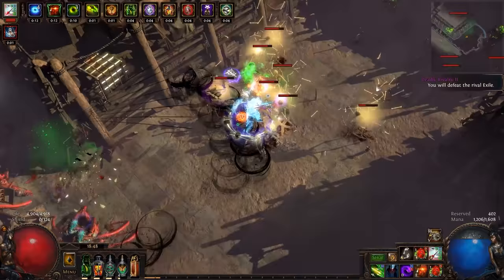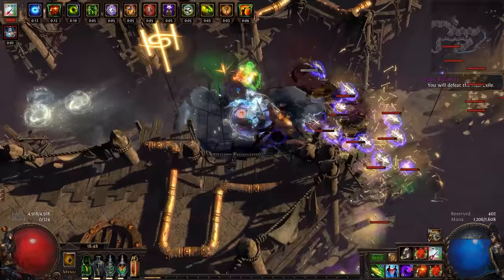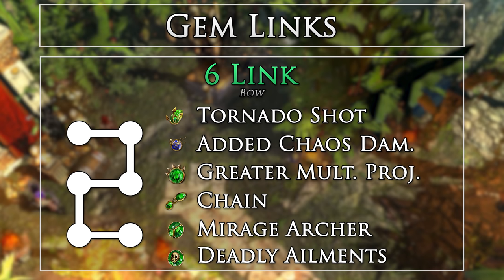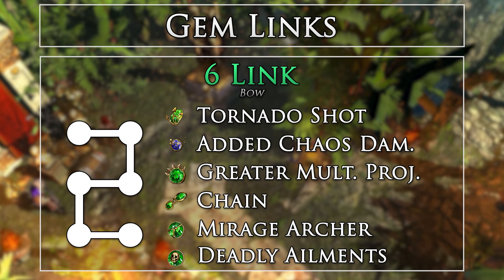Here are the gem links for the build. Support gem links are shown in order of importance. Gems with a set level are either due to their effect not scaling with level or a requirement for Cast When Damage Taken. For clearing trash and minor single target, I found that Mirage Archer was really nice as a fifth link, allowing for more poison applications, coverage, and the ability to hit bosses with Tornado Shot once to have Mirage Archer effectively act as another damage support while you Barrage them down. If it doesn't feel powerful enough, you can swap in Deadly Ailments. I also recommend getting a level 21 Tornado Shot for more base damage, as these are very cheap. We do not care about its quality, as projectile damage does nothing for poison anymore.